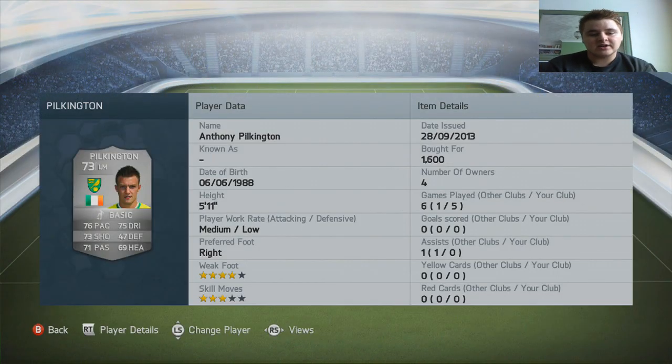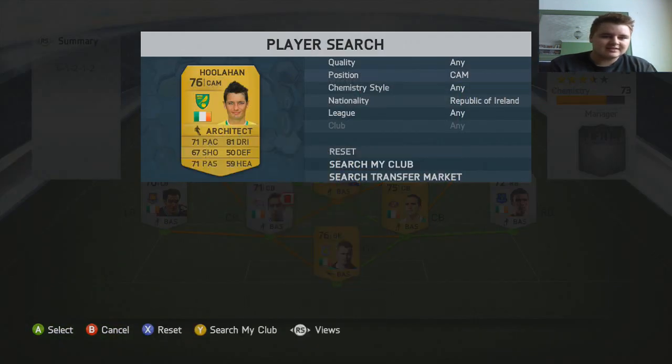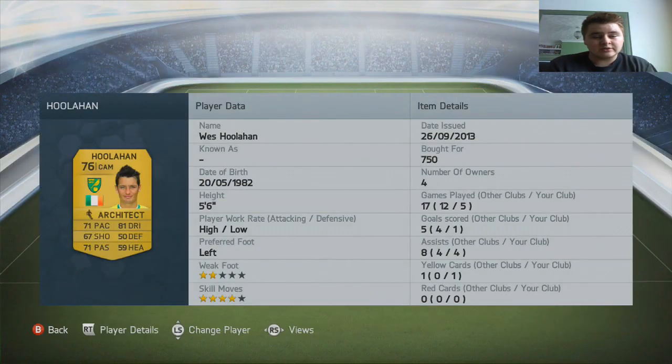We've got Pilkington on the left hand side. I was going to go for Brady — he plays for Hull in the Premier League and has been playing really well this season with a couple of assists and a goal from open play. But I decided to go for Pilkington instead because I compared them all on FUTHead and saw that Pilkington's overall stats were better — he was a little bit stronger and better at shooting. He was actually pretty decent. We've also got another Norwich player, Houlahan, with four assists in five games — that's pretty damn good. He also got himself a goal; he's left-footed with high-low work rates, making him a perfect attacking player, and he's also got four-star skill moves.